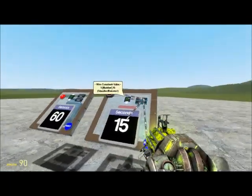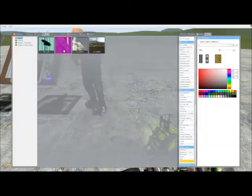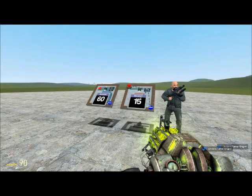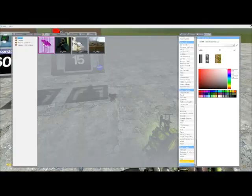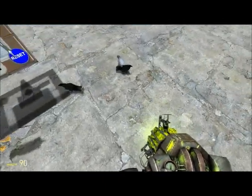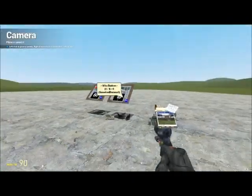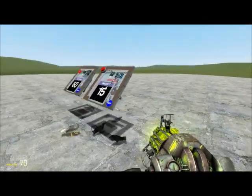Alright, we're ready to go. I'll spawn some NPCs here — actually they have a lot of health, never mind. Let's spawn some crows, pigeons, and seagulls just to show you what this is like. I'll set up a camera so I don't die.